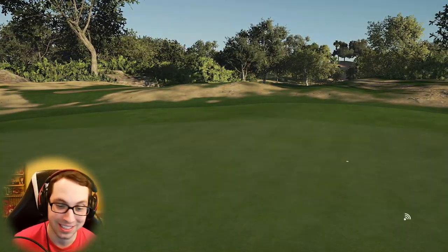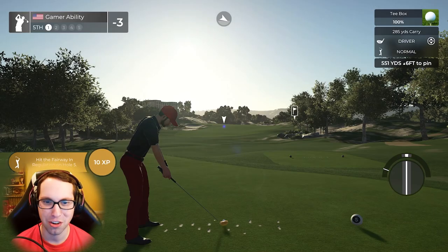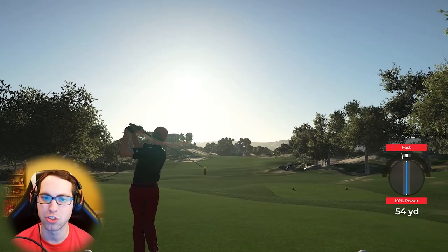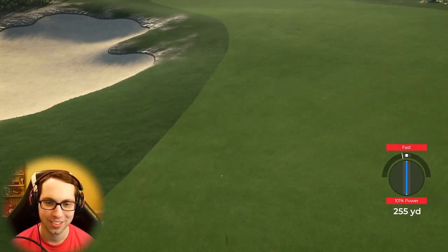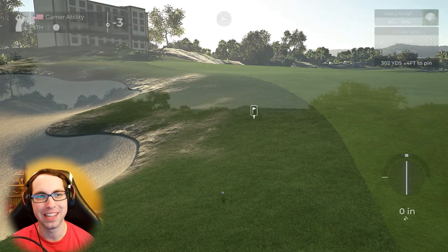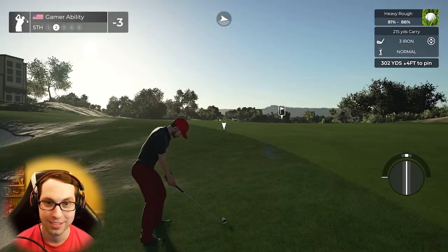Three under through four, what a view — gorgeous. 551-yard par 5 — there's Ryan Gamer's hotel to the left. Wings made sure he had the whole resort to himself — what a legend. Ryan's window is right up in that area and he was looking out the window last night knowing he was gonna find that rough — and well, he did.